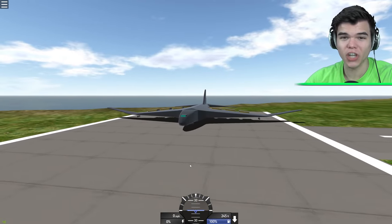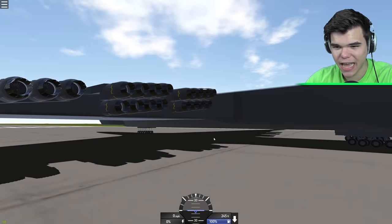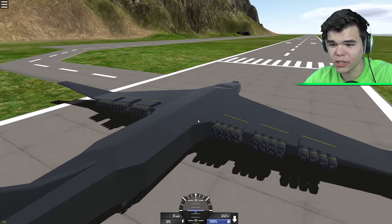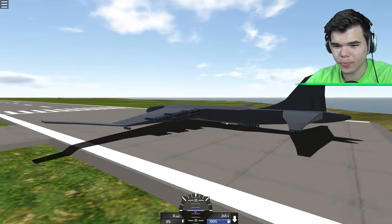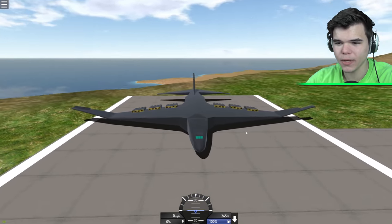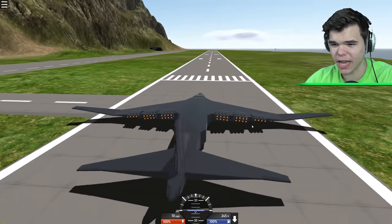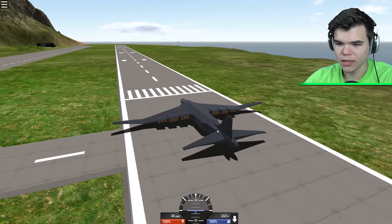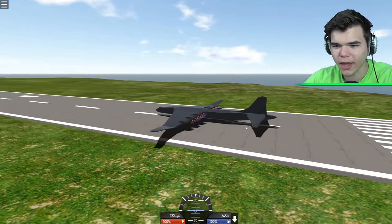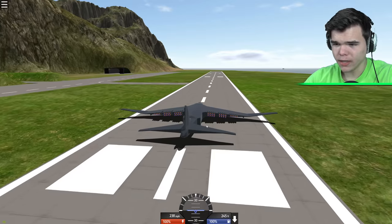This one is called 'the giant' — it's freaking fragile to control so we've got to be careful. Check this out — how many engines do we have? Like 40 engines maybe. How is this thing gonna fly? It's probably really really heavy too, but we can get it in the air. Let's fuel it up. Holy moly, this thing actually moves! I gotta say, the biggest plane in SimplePlanes. Take off time!